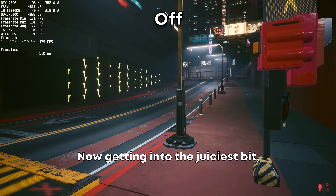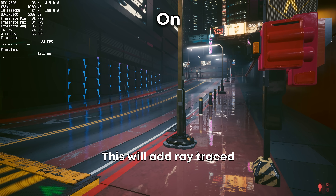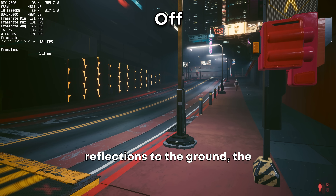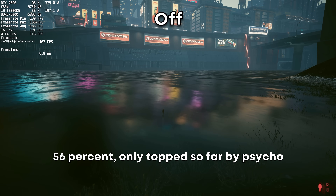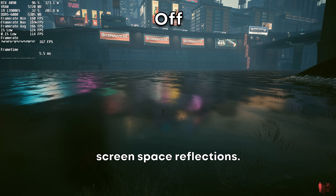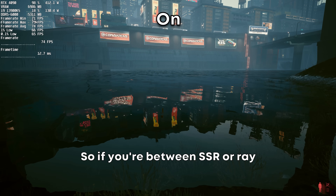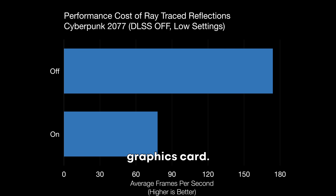Now getting into the juiciest bit: ray tracing with ray traced reflections. This will add ray traced reflections to the ground, water, glass, etc., with a massive performance hit of 56% — only topped so far by psycho screen space reflections. So if you're choosing between SSR or ray traced reflections, this might be a better option depending on your graphics card.